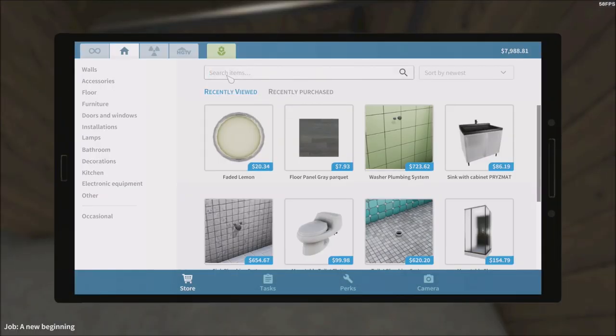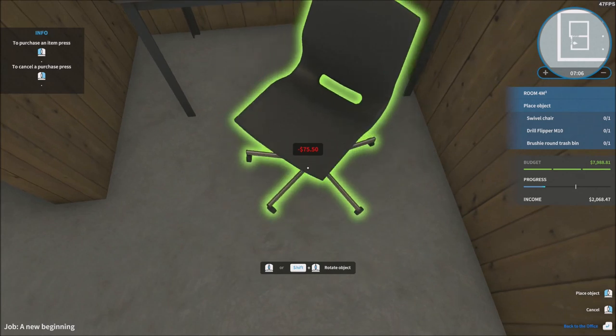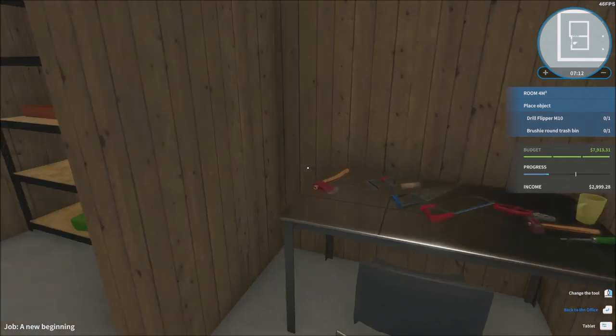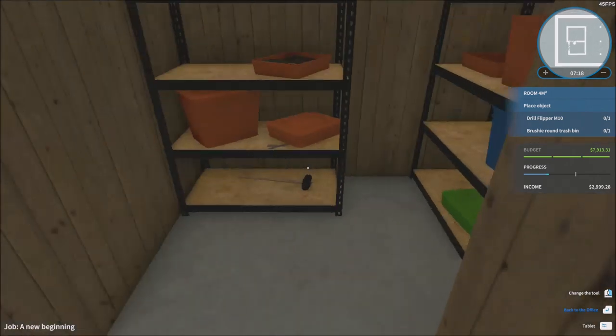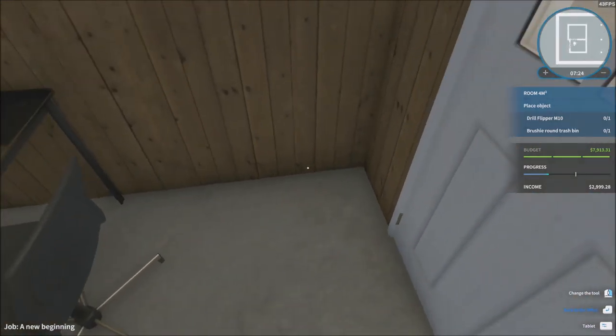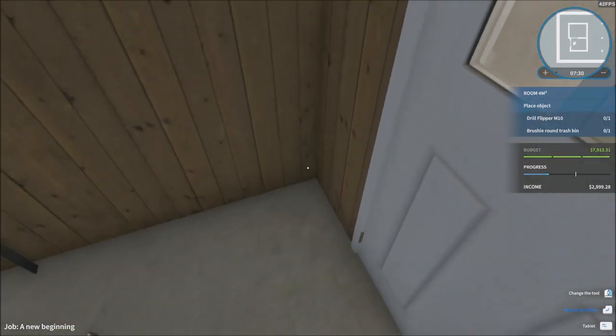So let's just go take first a chair. There's the chair he wants. What color do we want? I'm always tempted to go for black more than anything else really. Black seems good. I can put the legs a little bit metallic like this. We're going to move it up like this, rotate the object — and there it is, you've got your chair. He wants a Drill Flipper M10 and a brushy round trash bin. A trash bin seems kind of a good option. I can put the trash bin right there.